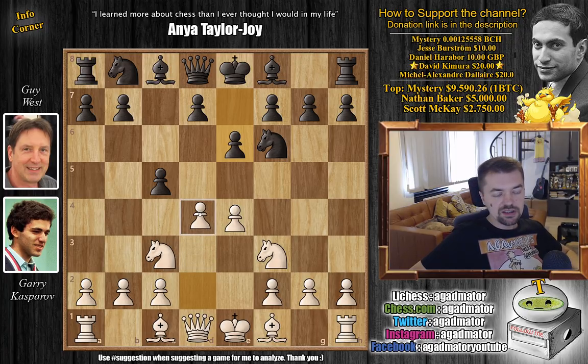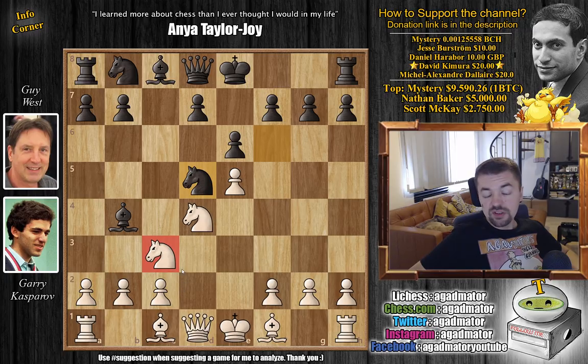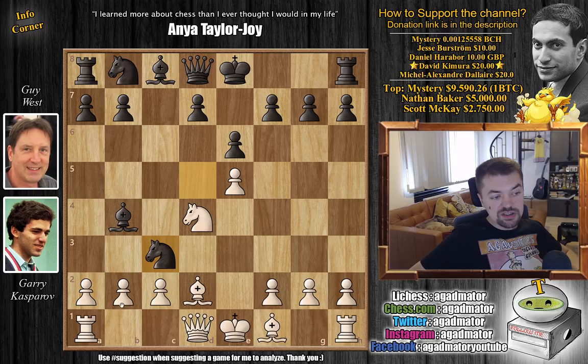Now Kasparov opens up the position like you would against the normal Sicilian with d4 — so captures, captures — and now comes bishop to b4, the so-called pin variation, as you are threatening to pick up the pawn since the knight is pinned. Here Kasparov advances his pawn to e5 challenging the knight, and now knight to d5 with threats of just winning material. So Kasparov needs to defend on c3 with bishop to d2 — now the knight is nicely defended twice.